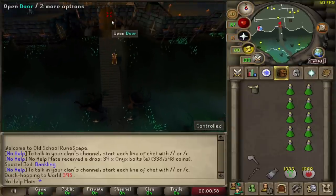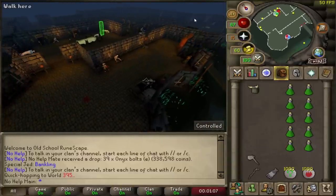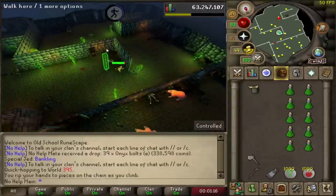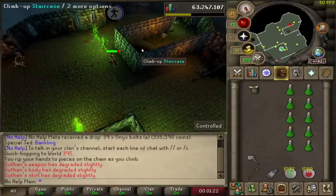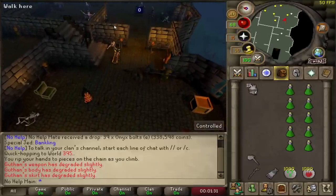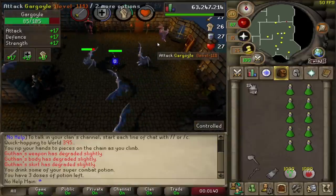Getting to the gargoyles is fairly simple. If you have the agility requirement of 61, you can use the spiky chain. If not, you'll have to run all the way to the other side and climb up the stairs — it just saves about a minute of time. Once up here, make sure to have the slayer helmet or else the aberrant spectres will drain your stats. You're going to want auto-retaliate on for this method. Run into the room, make sure there's not too many people, don't want to crash anybody, sip a super combat potion, and you get to AFK for 10 minutes straight.